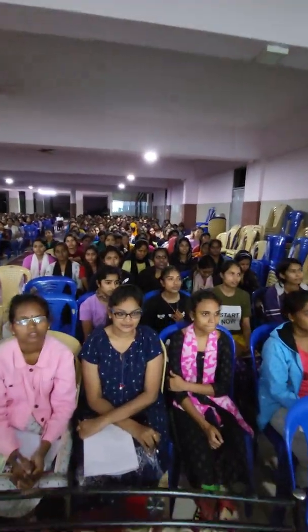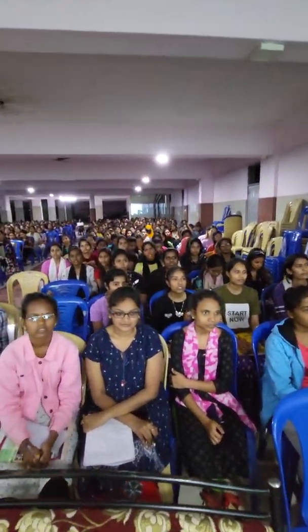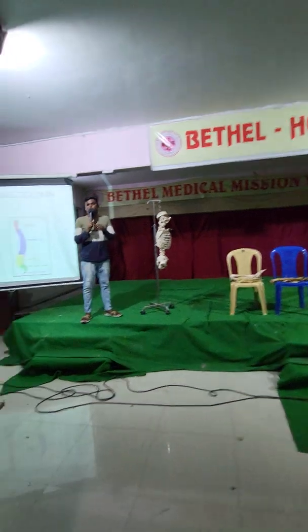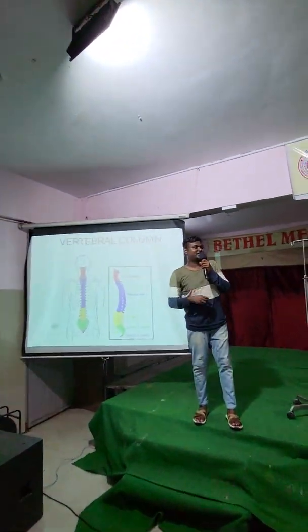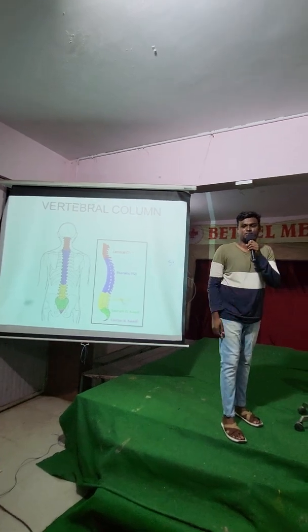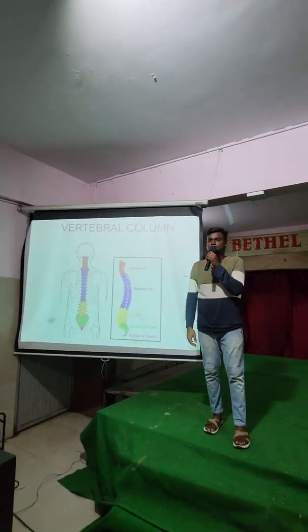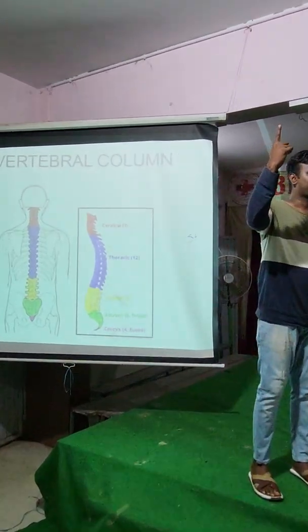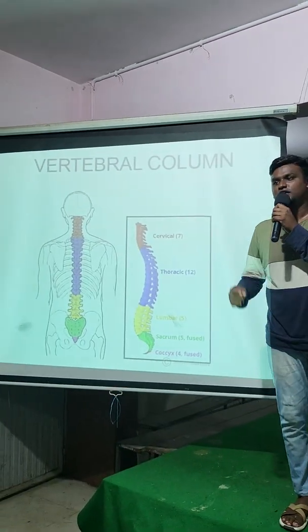Next is your vertebral column. Total number of vertebrae is twenty-six. What is the first one? Cervical. What is the cervical? Thoracic. How many cervical spine? Seven. After cervical is? Thoracic. How many thoracic? Twelve. How many lumbar? Five. How many sacrum? Five — but it is fused as one. How many coccyx? Four — it is fused as one.